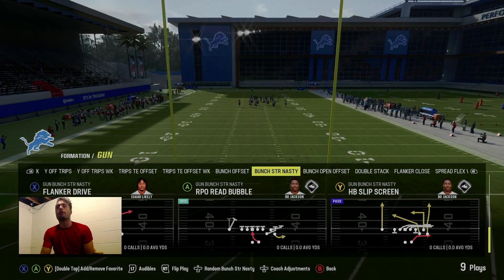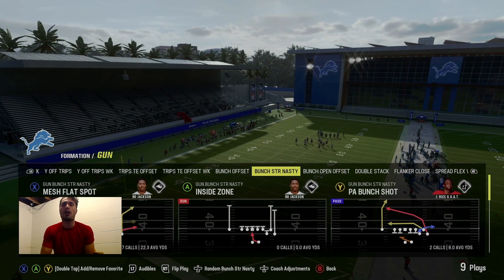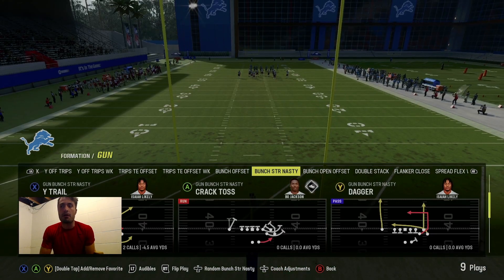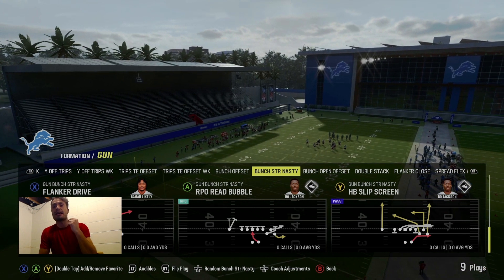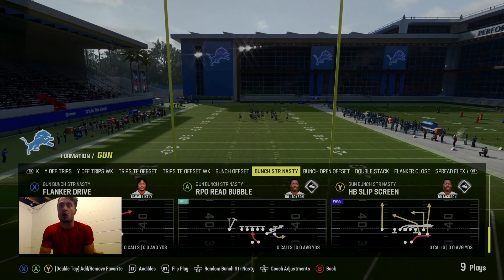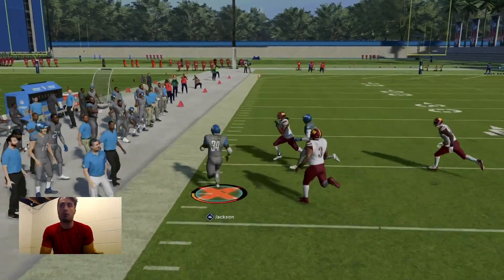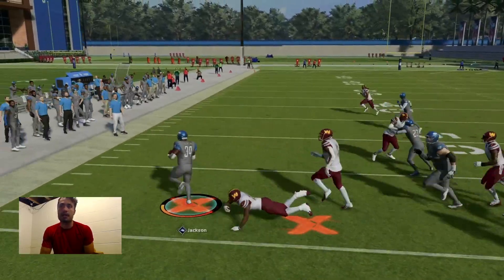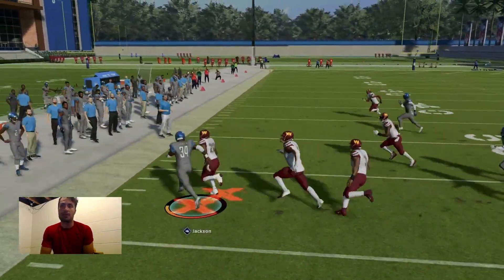The next run I want to show you guys is RPO Rebubble found in the Gun Bun Strong formation. These are found in three really popular playbooks: the Colts, Eagles, and Jets offensive playbooks. I love this run because of the formation it is in. Gun Bun Strong is a very high-powered formation. Mess flat spot, PA bun shot, and wide trail are all excellent passing plays from this formation that the defense has to respect. So you combine that with this RPO Rebubble run — which is the best shotgun run in the game for the same reasons I mentioned with the RPO stretch — and you've really given the defense a problem. Going against a nickel over here, the defense pursuit is just terrible from RPO runs right now. With Bo Jackson at 88 speed, it is just going to be a walk in the park.